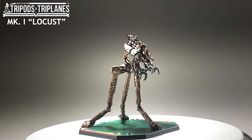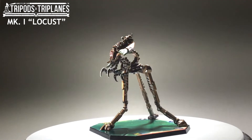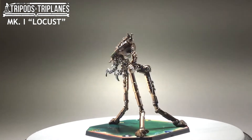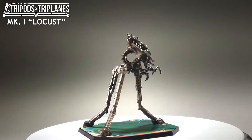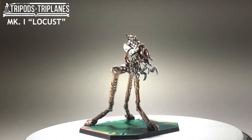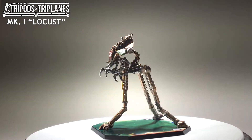Welcome back to Harsh Rules, this is Ben Harsh, and today we're going to take a look at the Martian models from Ares Games' Tripods and Triplanes. The first Martian tripod on display is the Mark I, also known as the Locust. This model is included in the Tripods and Triplanes core set, however it can also be purchased on its own. This allows players to army build without having to buy the core set again.